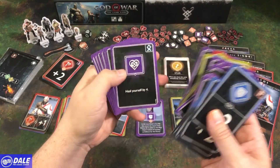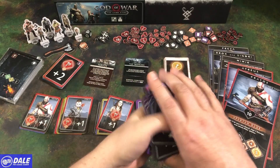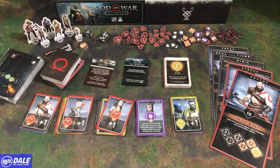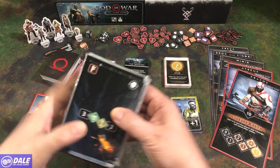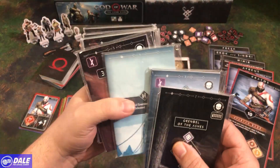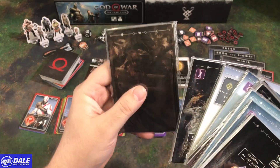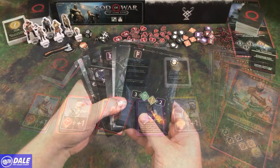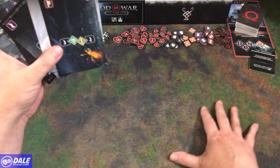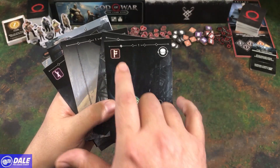So somewhat of a deck-building game. And then our scene cards — we've got scene 1, 2, 3, 4, 5, 6, 7, 8, 9, and 10. The scenario cards are kind of neat — there's going to be 8 of those and they're going to form basically a big picture.